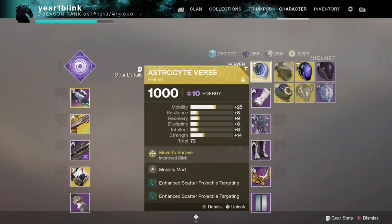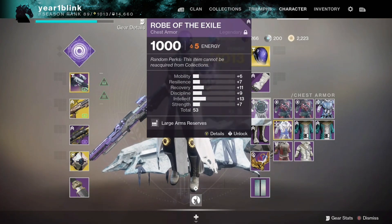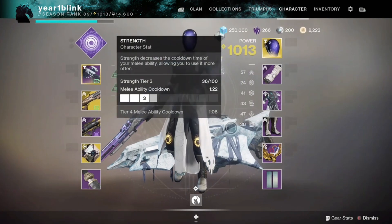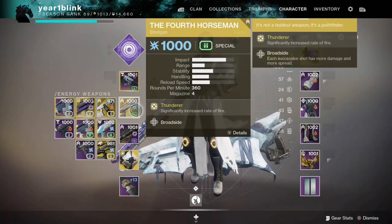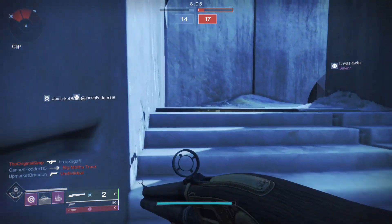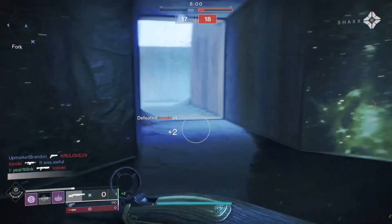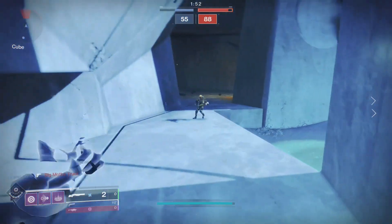We're using it with Astrocyte Verse and Nova Warp. We have large weapon loader, large arms reserves, and oversized weapon dexterity — so you guys can get more perks on your shotgun to wreck even harder with it, especially in PvP and PvE. I'm really having a blast using this gun in the Crucible, just using it for fun since nobody uses it because it's not part of the meta. But it still wrecks, and it's literally one of my favorite guns to use just for fun.